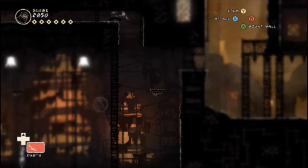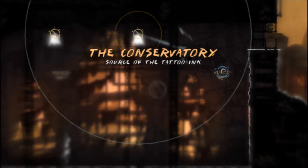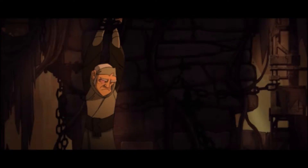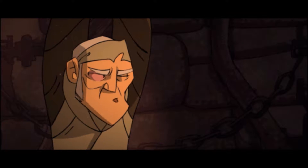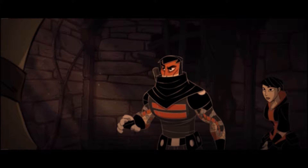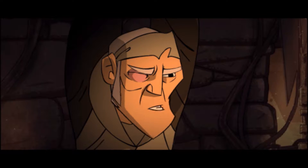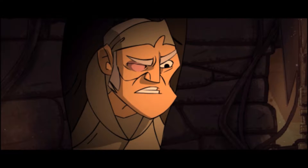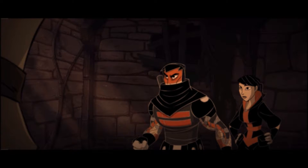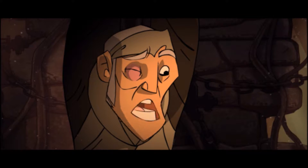They want the mark — they've captured Dosan. Dosan's supposed to give them the mark; Dosan's refusing, so they're torturing him. That's the premise of this mission: you're supposed to free Dosan. As you can see him there — spoiler alert — me and my light fetish.